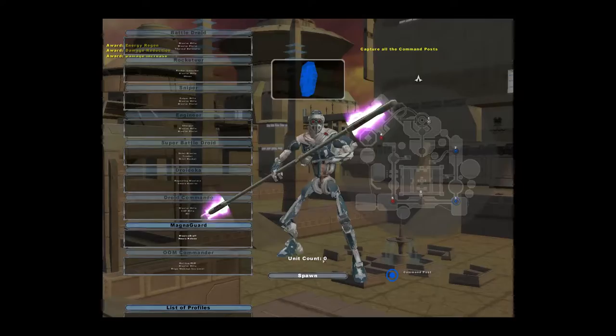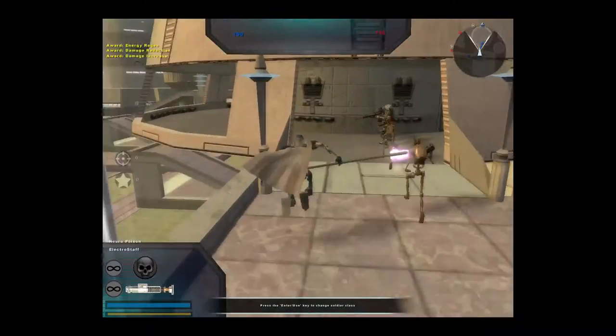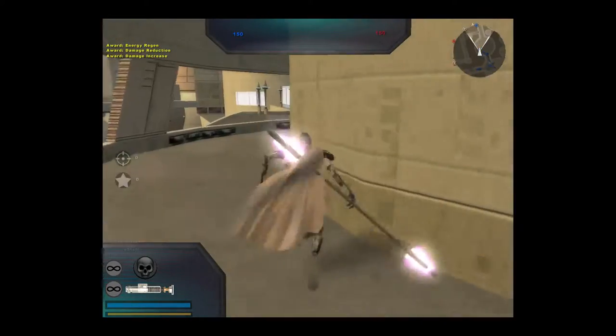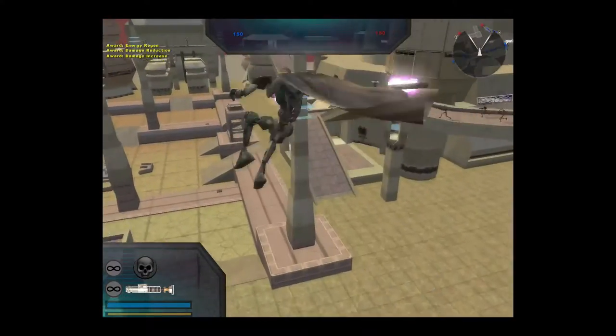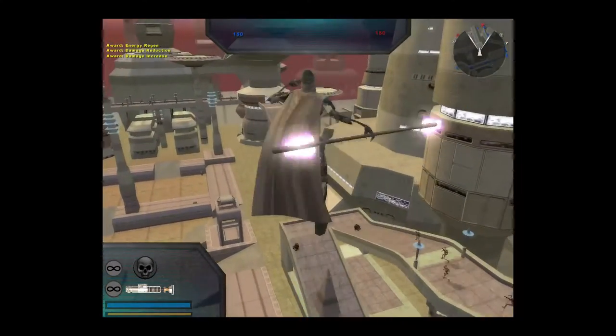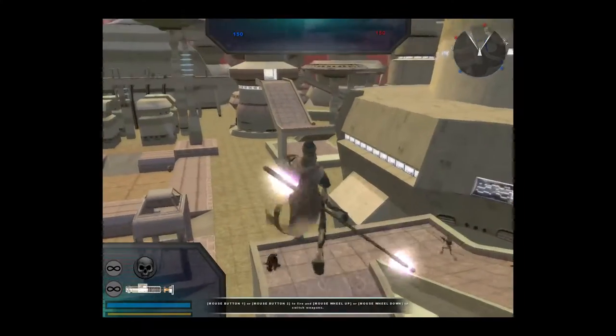I'm going to play as the MagnaGuard on the CIS team because it's the most overpowered thing in the mod, probably more OP than PreVisal, honestly. He has infinite force jumps, he's not a hero unit, he doesn't require points to unlock.